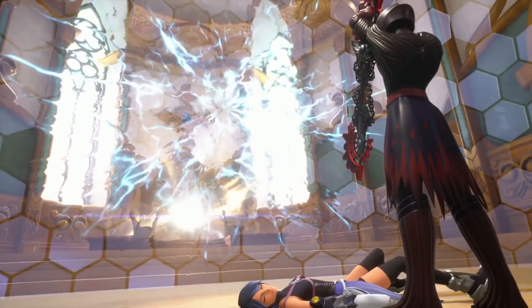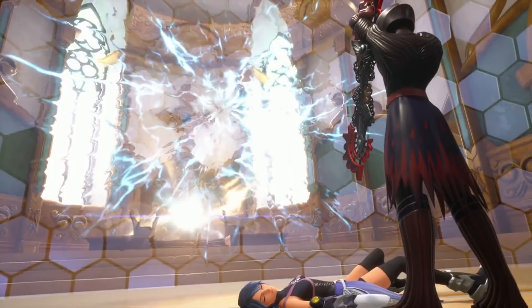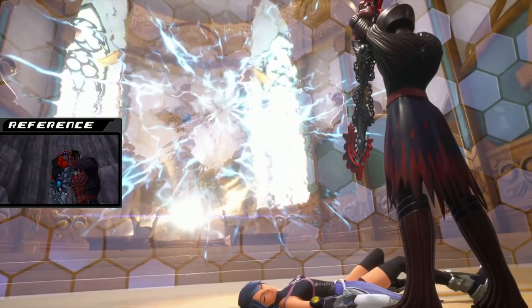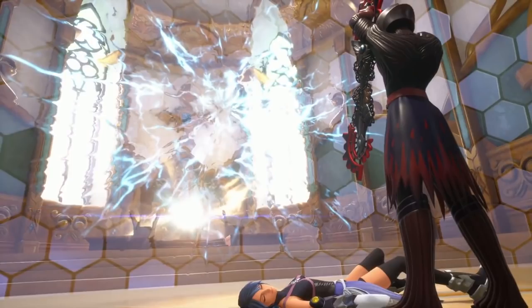This next scene is very perplexing — Vanitas is in the Land of Departure but now we see he has Aqua too in addition to Ventus. Some people say he's splitting her in two so she has light and dark, like a Ventus situation. I think the dark thing was more of a Xehanort thing, so I doubt it — but I wouldn't be surprised if Xehanort had influence over her temporarily in the Realm of Darkness, and they only wanted to use her to find Ventus instead of making her an actual vessel, and later she returns to her normal blue hair and outfit. It's worth noting that the pose Vanitas is doing here is the exact pose he did in Birth by Sleep when he was ordered to kill Aqua — so in this scene he might be just about to kill her again.